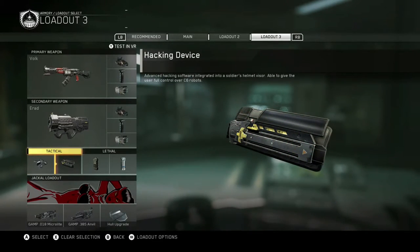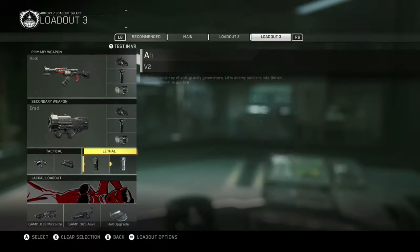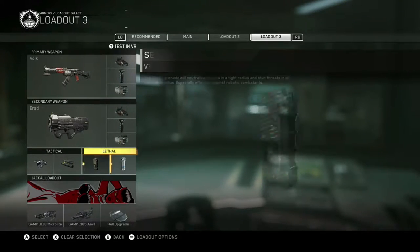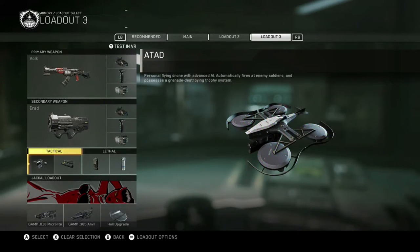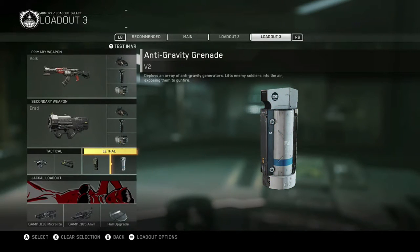Remember, we're fighting against pure robots. The shock grenades help out a ton, and you'll see how the anti-gravity grenades actually help out a lot. Try to choose energy weapons, but I really recommend these two tacticals and two lethals. Let's move on.